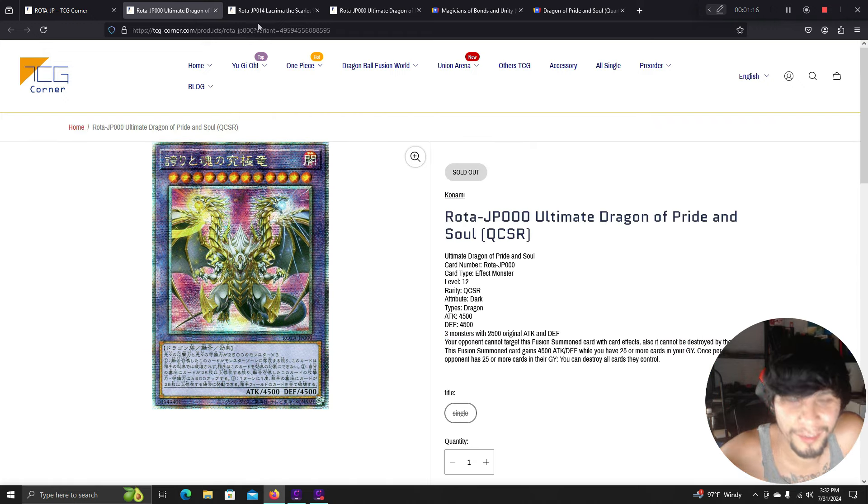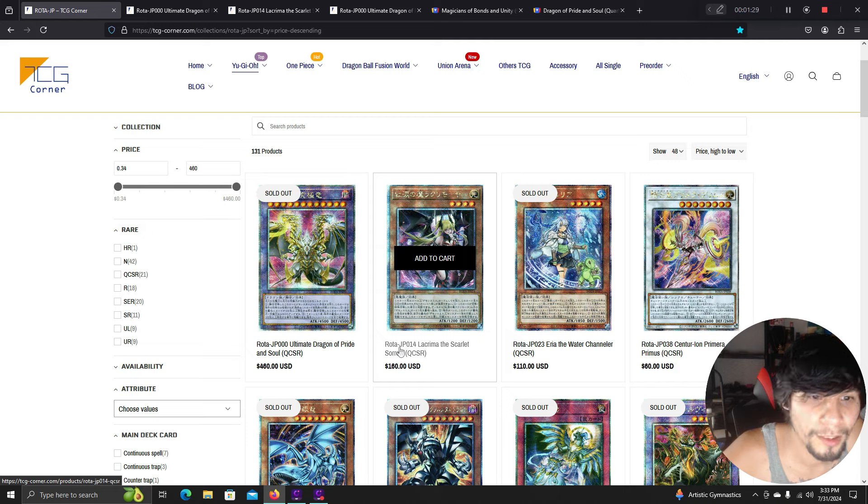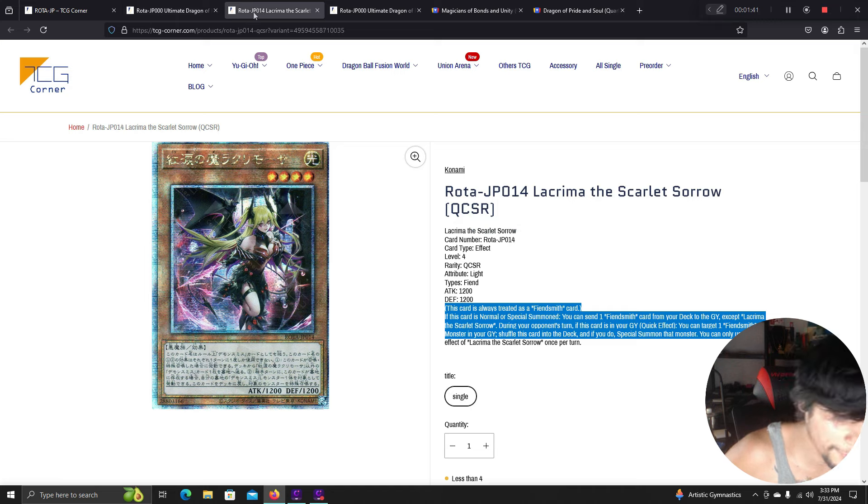Japanese QCR prices reflect different values than American QCRs — things are much more flooded in America. The Scarlet Sorrow is the second most expensive QCR in Japan. These are all Japanese cards valued in USD, so don't confuse these with English pre-sale prices. We're looking at card effects so you know what to look for when the cards come out.